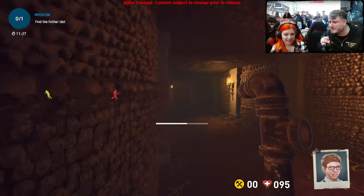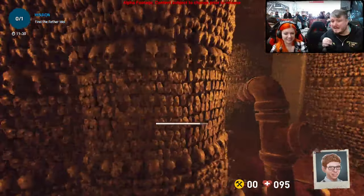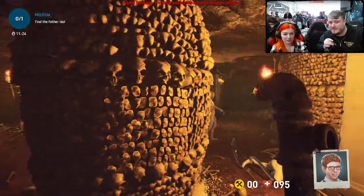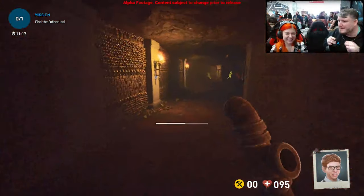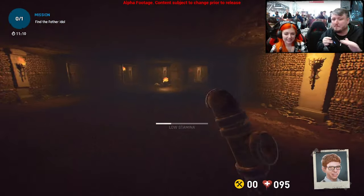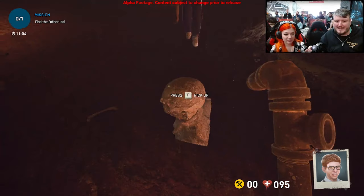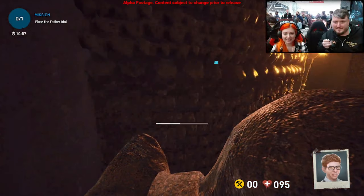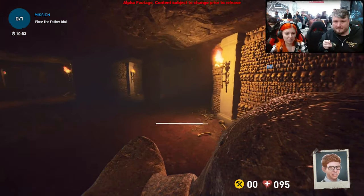We're going to continue that story going forward. This whole area — these catacombs — was done by Robert, one of our contract artists who put a lot of effort into the work. We wanted to capture a labyrinthine feel. For the final version we'll put a few more markers to help people find their way so they don't get completely lost, but we want everyone to feel a little bit lost down here. There are arrows to help direct you to one of the two exits out of the crypts.